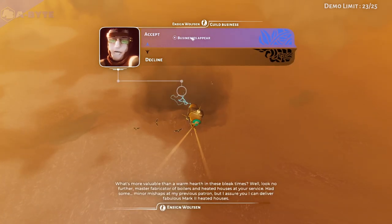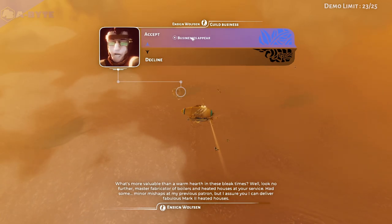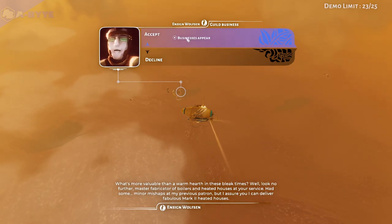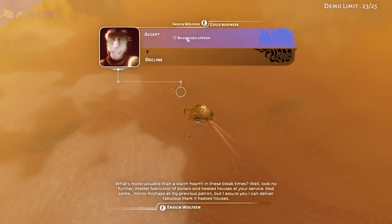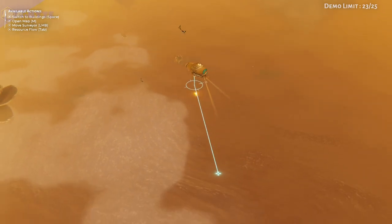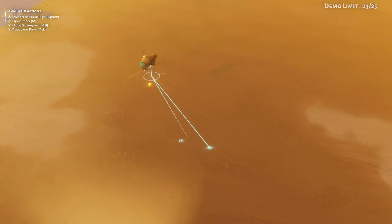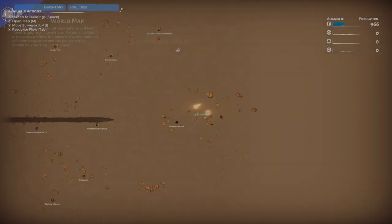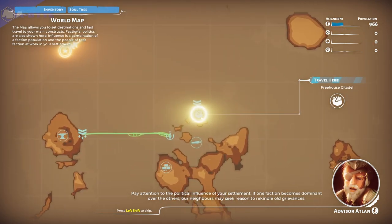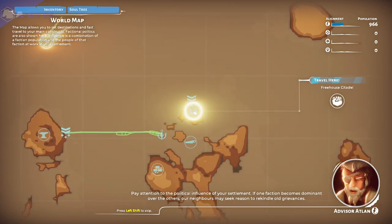What's more valuable than a warm hearth in these hard times? Look no further — Master Fabricator of Boilers and Heated Houses at your service. Had some minor mishaps at my previous patron, but I assure you I can deliver fabulous heated houses. Pay attention to the political influence of your settlement. If one faction becomes dominant over the others, our neighbors may seek reason to rekindle old grievances.